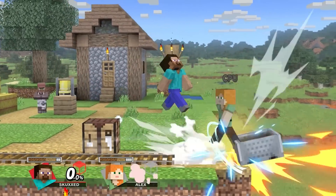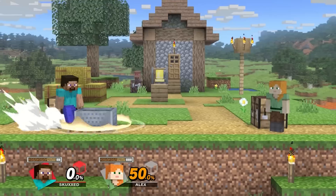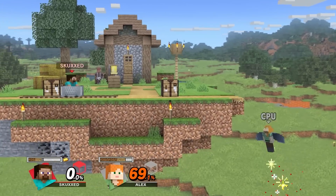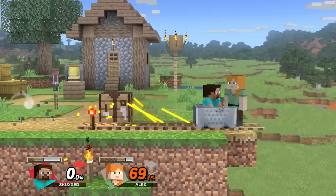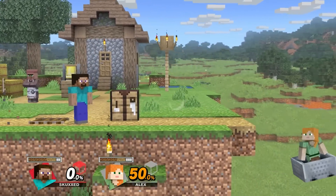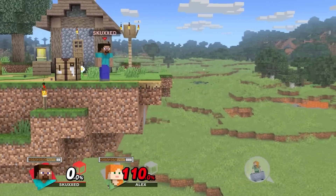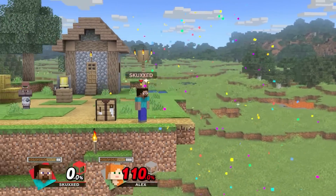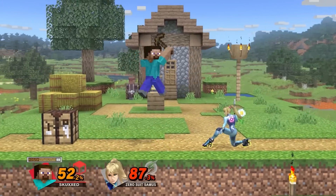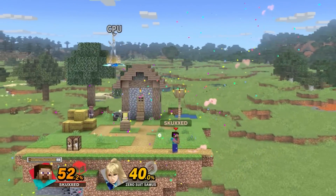Minecart, his side special, is a whole different type of ride altogether. A devastating burst option on startup, Steve can freely ride the minecart on the ground so long as he has the materials, and set up powered rails with gold and redstone to re-engage the strong burst of speed and power. Jumping out mid-ride turns the minecart into a command grab, trapping opponents and even taking them straight to the blast zone if they're unable to mash out in time. TNT requires the most resources of all his tools, but is a lethal trap at the ledge, which can be set off with a trail of redstone and pressure plate for an explosive KO.